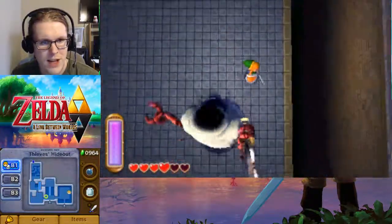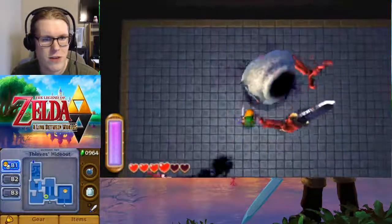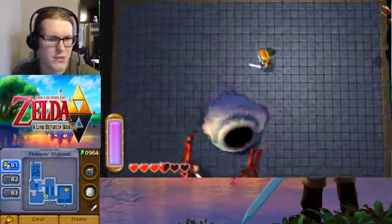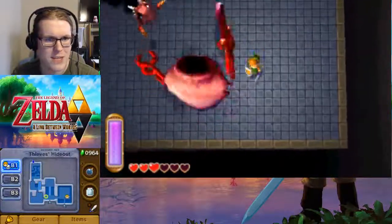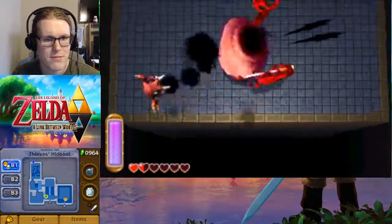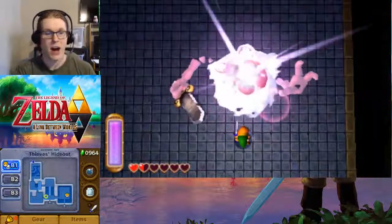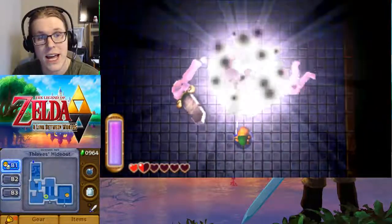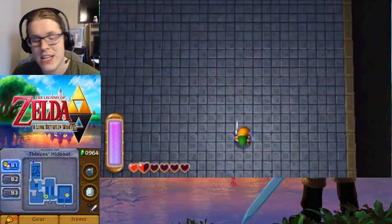Also, his head can fly. So long as you avoid his head, his body is a lot less of a threat than it used to be. Not being able to see does make it a little easier. We've almost won this — he's down. That will be the end of this episode. We'll see what we get as a benefit next time. The Thieves' Hideout has been completed.